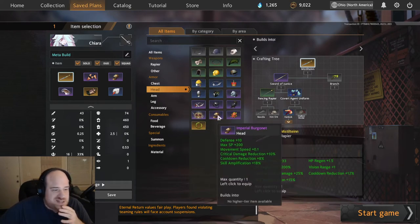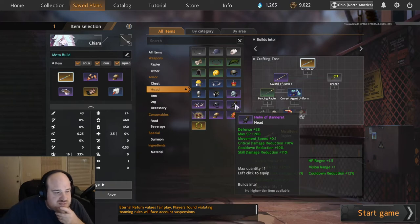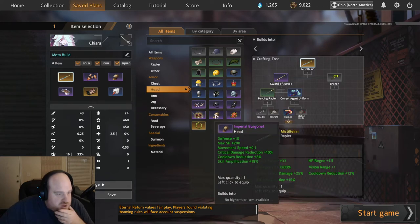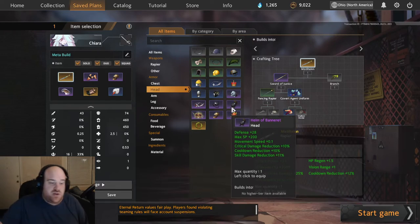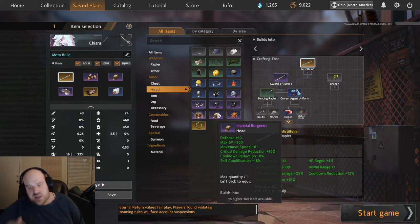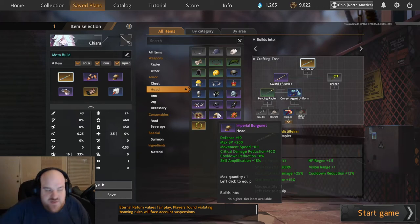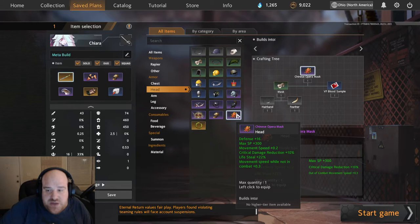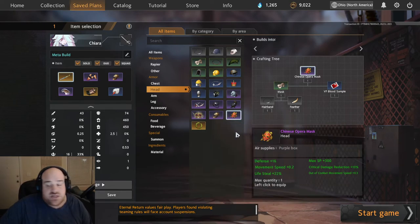For headpiece, Imperial Burgonet is honestly best in slot. You could rock something like the Bannerit if you wanted a little more defense and cooldown, but it gives skill damage reduction whereas Imperial Burgonet gives skill amp percentage, which is really nice because some of your skills benefit a lot from skill amp. I have seen players in Korea run Chinese Opera Mask, mostly for the movement speed, and in solos the lifesteal and movement speed helps you stick on characters. But Imperial Burgonet is probably best in slot — though switching to Chinese Opera Mask is not a bad idea either.